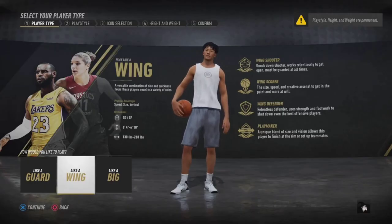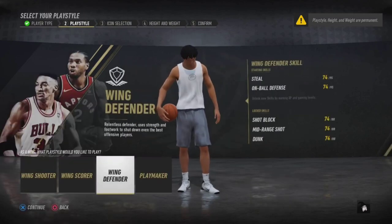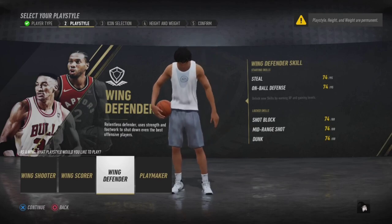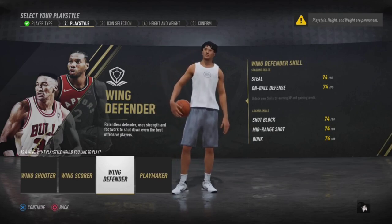Make sure y'all do your face creation and come over to the wing side and click the wing defender — that's what we're creating here. If you're a hawker, this build is for you. You can't make a wing defender and not hawk with this.